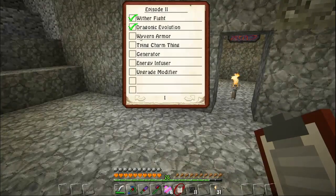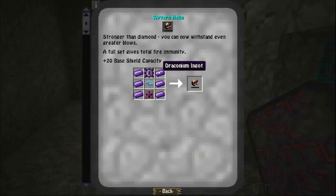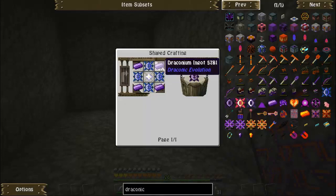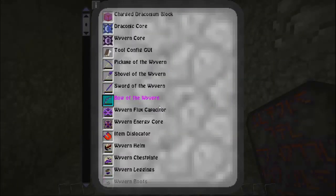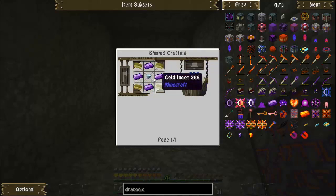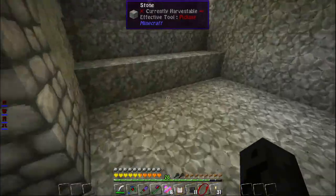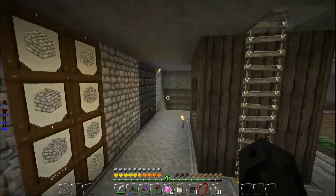Now let's get into some Draconic Evolution. First thing we want to make is some Wyvern armor. Wyvern helmet — so we need draconium ingots, a wyvern energy core, a wyvern core, and diamond armor. Let's start with the wyvern core. We're going to need a ton of these things — probably four withers' worth of nether stars. We're also going to need a lot of diamonds and a lot of gold, so it's a good thing we have a lot of that stuff. Give me a second to get prepared — I'm going to respond to my phone, get all the materials, and I'll be right back.